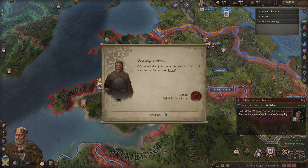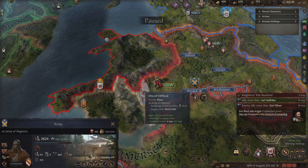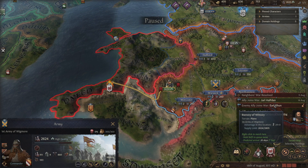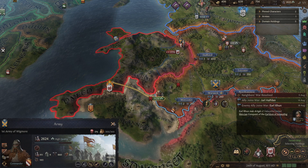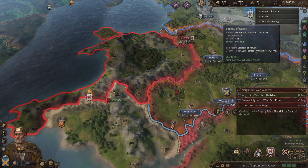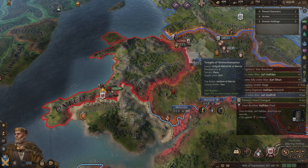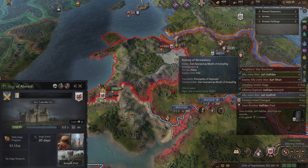We've gained a level of fame — our glory is widely known — and our brother is helping us out. Hopefully he doesn't die mid-war. We're going to go right for their capital and see if we can siege that. Enemy ally has joined, but we should still be okay — we outnumber them. There are our enemies to the north sieging Cheshire. Our ally is coming down rather than wiping them out at the siege, but that's okay. They've given up their siege.